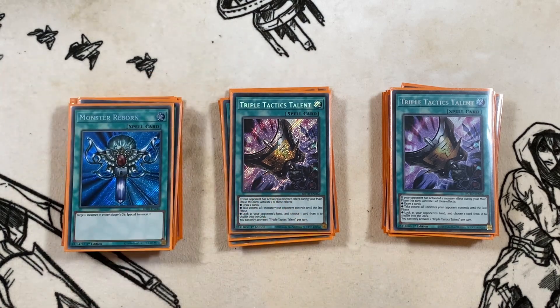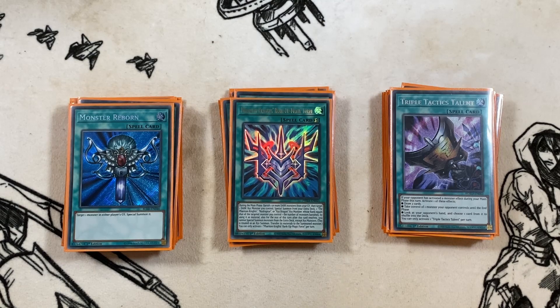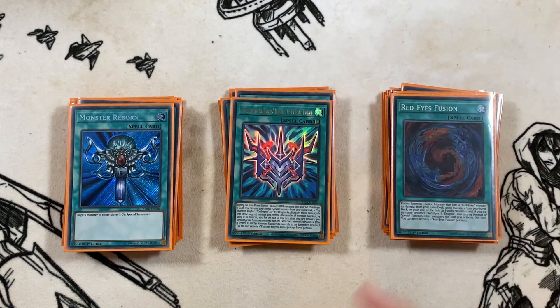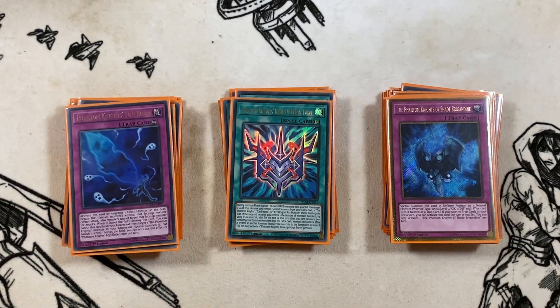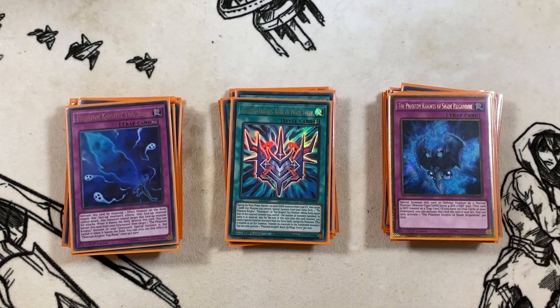For one-offs in the spell lineup: one copy of Monster Reborn for free extension, one copy of Phantom Knights Rank Up Magic Force to summon stuff out of the extra deck and toolbox, and one copy of Red-Eyes Fusion for your Dragoon. Then for traps, the last two cards in the main deck: one copy of Fogblade and one copy of Shade Brigadine. In this variant Shade Brigadine becomes a lot more important because you want as many level fours coming onto the field as possible.